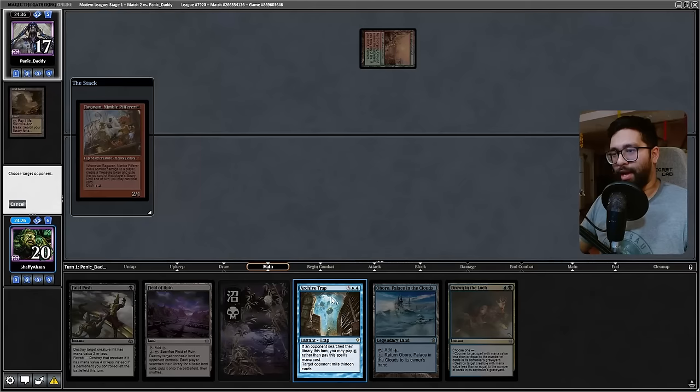Our opponent kept a terrible hand — this is just showcasing how absolutely busted the card is when you're ahead. That's really all this is doing. Dropping Ensnaring Bridge and the Engineered Explosives that we don't need. Collective Brutality with The One Ring is actually really good — I really like that combination. We'll play this, this, then play this, mill you, and just pass the turn.